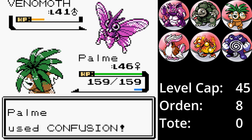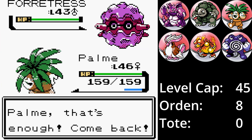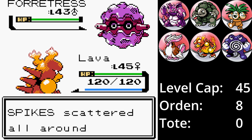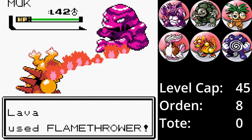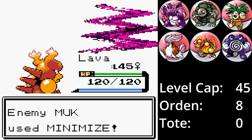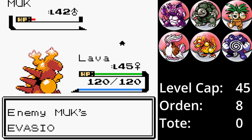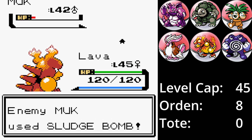Ich wechsle Lava ein, da Forstelka eine Vierfachschwäche gegenüber Feuer hat. Dank Stachler ist es ein freier Tausch. Ein Flammenwurf und der Stahlkäfer ist besiegt und macht Platz für Slymog. Lavas Flammenwurf trifft und lässt Slymog im roten Bereich zurück. Das war tatsächlich ein kritischer Treffer und ich bin überrascht, wie gut die Verteidigungen von Slymog sind. Slymog setzt Komprimator ein – entweder wird es trotzdem getroffen oder der eine Komprimator reicht aus, um allen Angriffen auszuweichen. Donnerschlag geht daneben. Slymog kontert mit Matschbombe, die obendrein auch noch vergiftet. Auch ohne die Vergiftung hätte Lava ausgewechselt werden müssen.